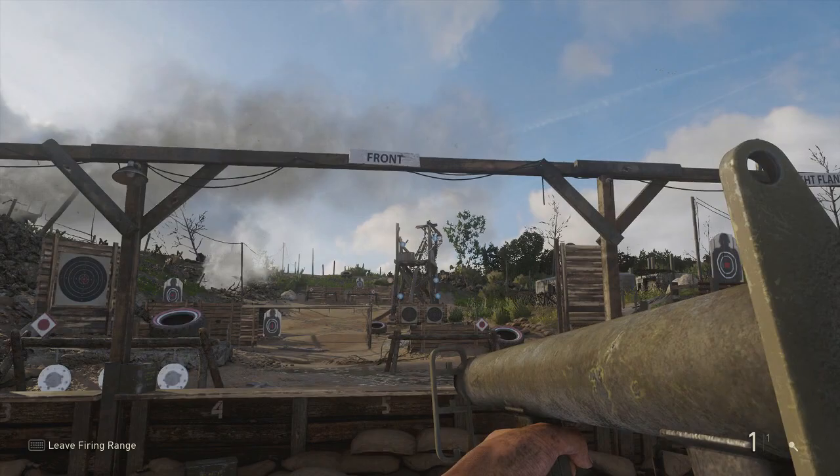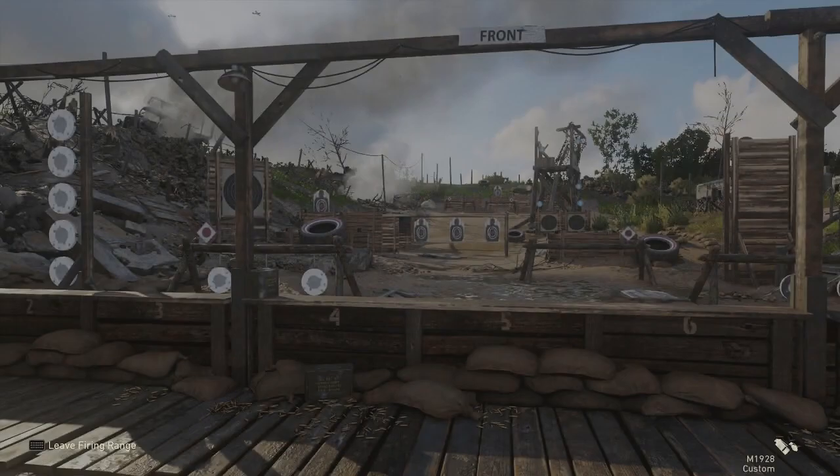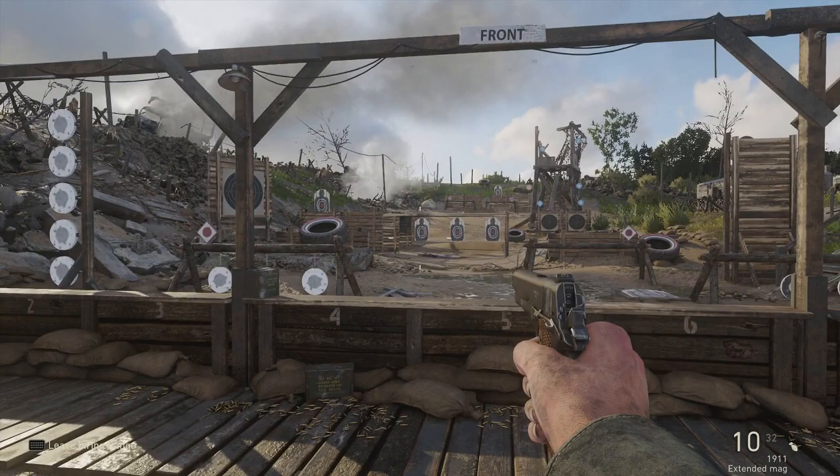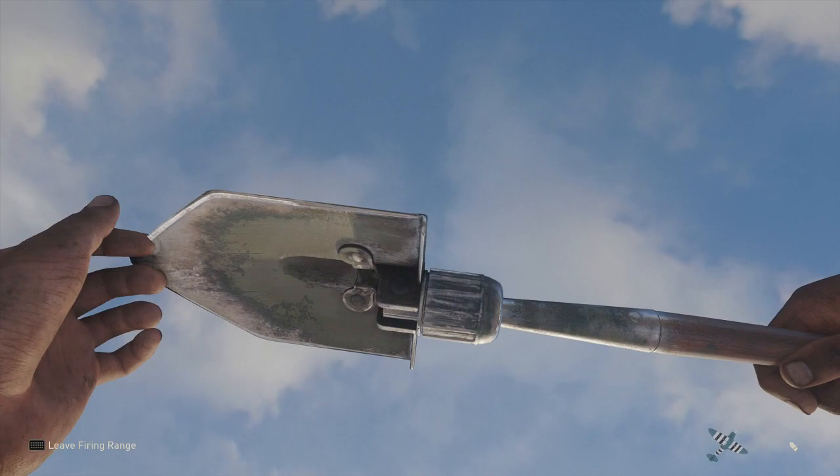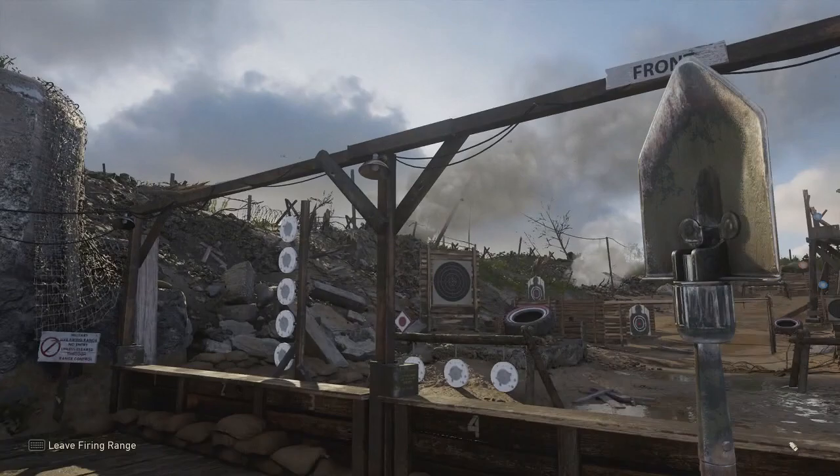Launchers are in there: the M1 Bazooka and the Panzerschreck, which I believe was the German alternative. They shoot pretty straight. I tried to use a Panzerschreck to kill a tank in the war game mode until I found out you can't kill the tank with it, so I don't really know the full scope of its power, but the launchers are definitely in the game.